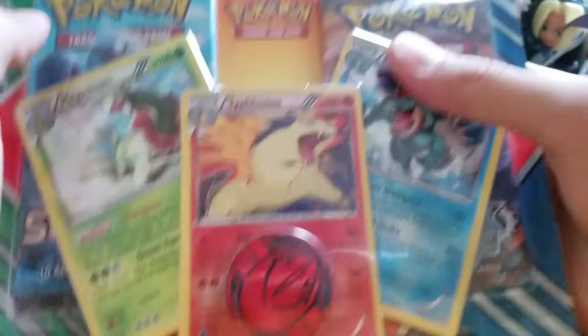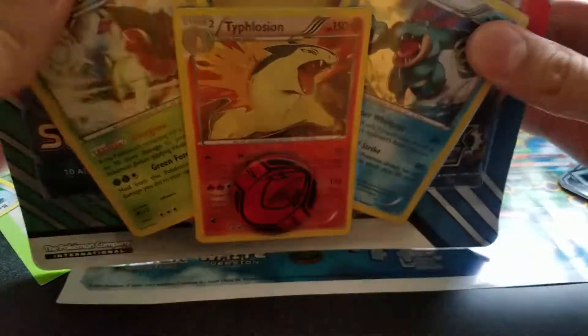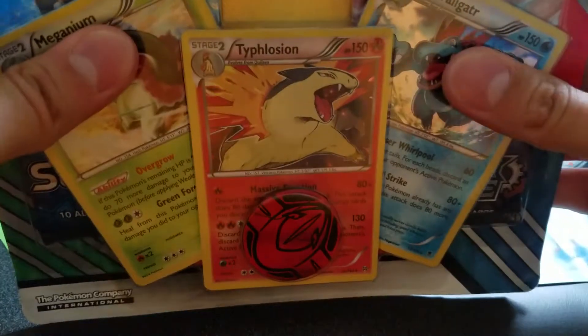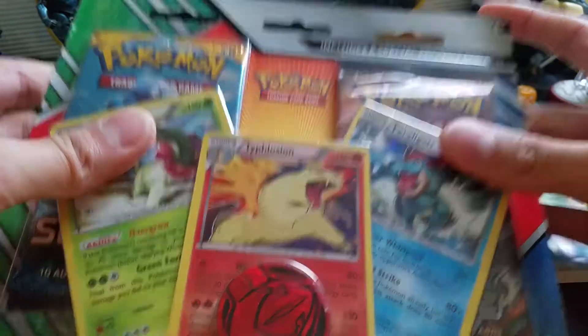Hello internet, this is Animal 2B618 here, and finally I'm doing some more Pokemon cards. I've never given up on these — I love Pokemon cards, they're just good. Anyway, today we're opening a special promo card set.